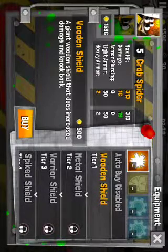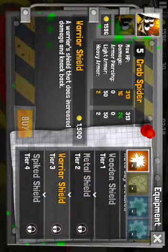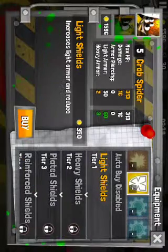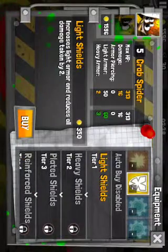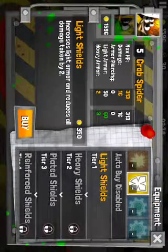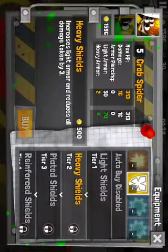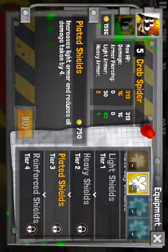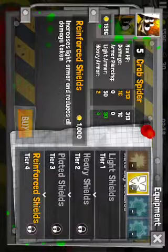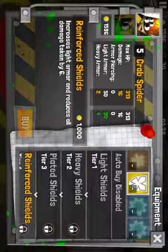Here are his stats. He has 16 damage, which can go up to 19, 22, 26, and finally 30 damage. He does attack with shields, so his damage isn't amazing. His armor starts at 50 light and 2 heavy. The upgrades go to 60/3, 70/4, 80/4, and finally 90/4. His max heavy armor is 4, so it doesn't really go up much as you upgrade.